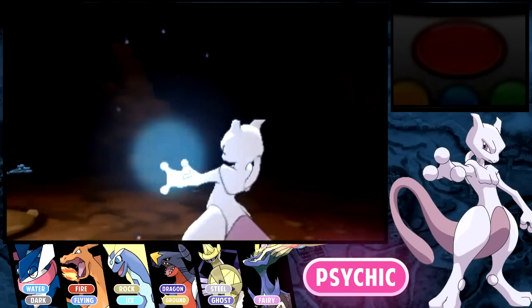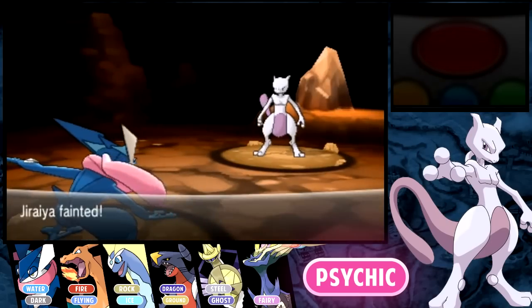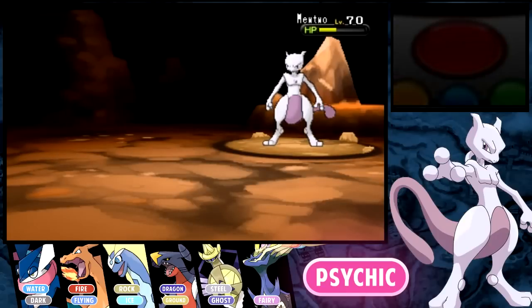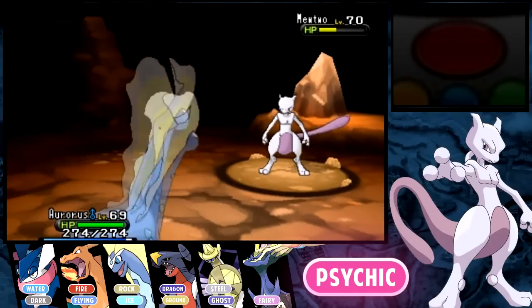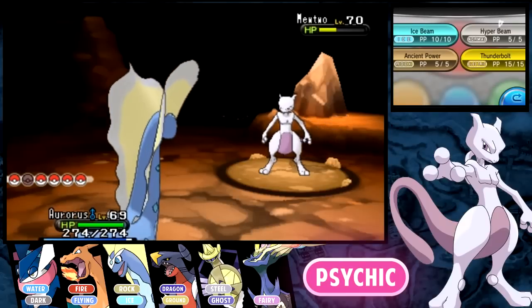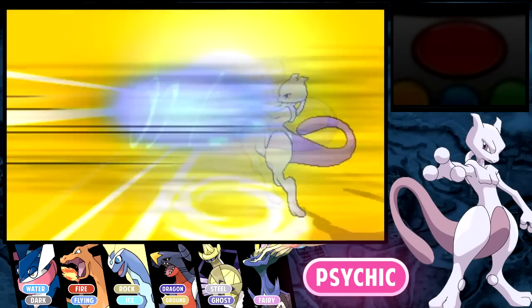A lot of people say he's even harder than Zygarde to catch, which is just insane. Another cool thing is that if you go to the description of Pokemon Village on the town map, it says the Pokemon Village is actually a location where Pokemon hide — which seems somewhat logical for Mewtwo to be there.